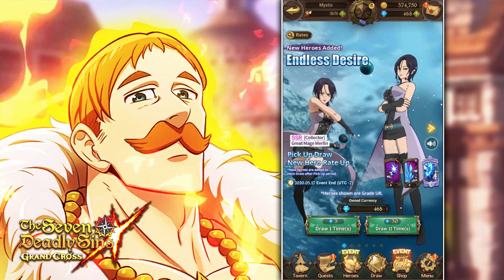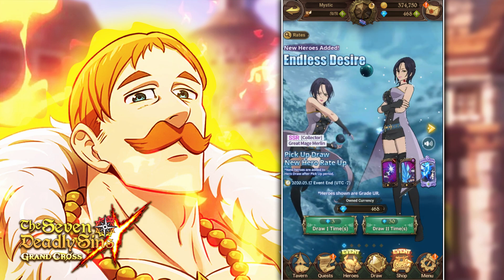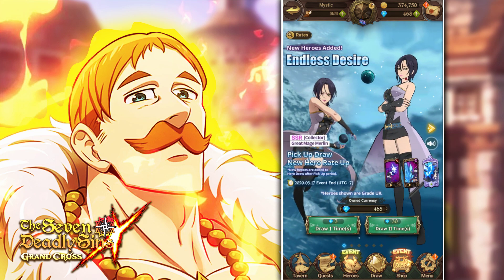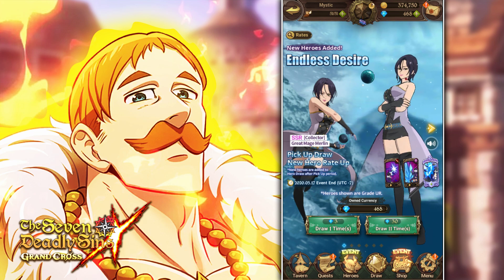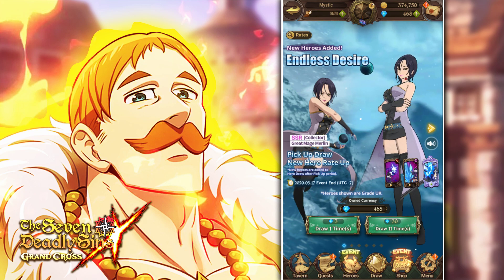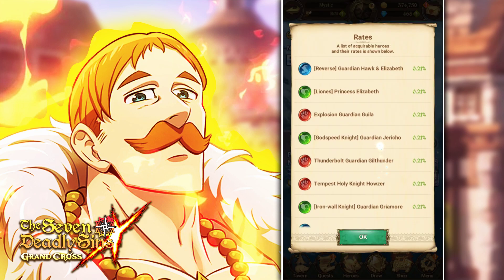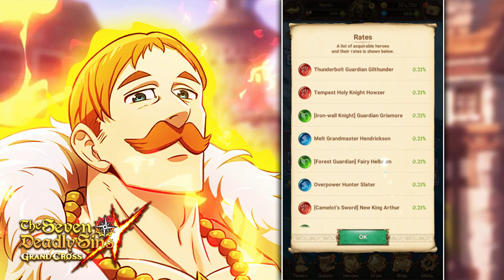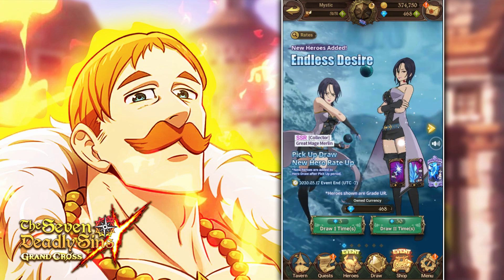The main reason is there's only Merlin on this banner. When she came out on JP she came out with another unit, Red Hellbrum, and Red Hellbrum was the key unit on that banner - he was busted. Ideally we were hoping Merlin would come out with Hellbrum here but she didn't, it's just a banner by herself. On top of that the other people included are bad - you don't have any of the Seven Deadly Sins characters in here.